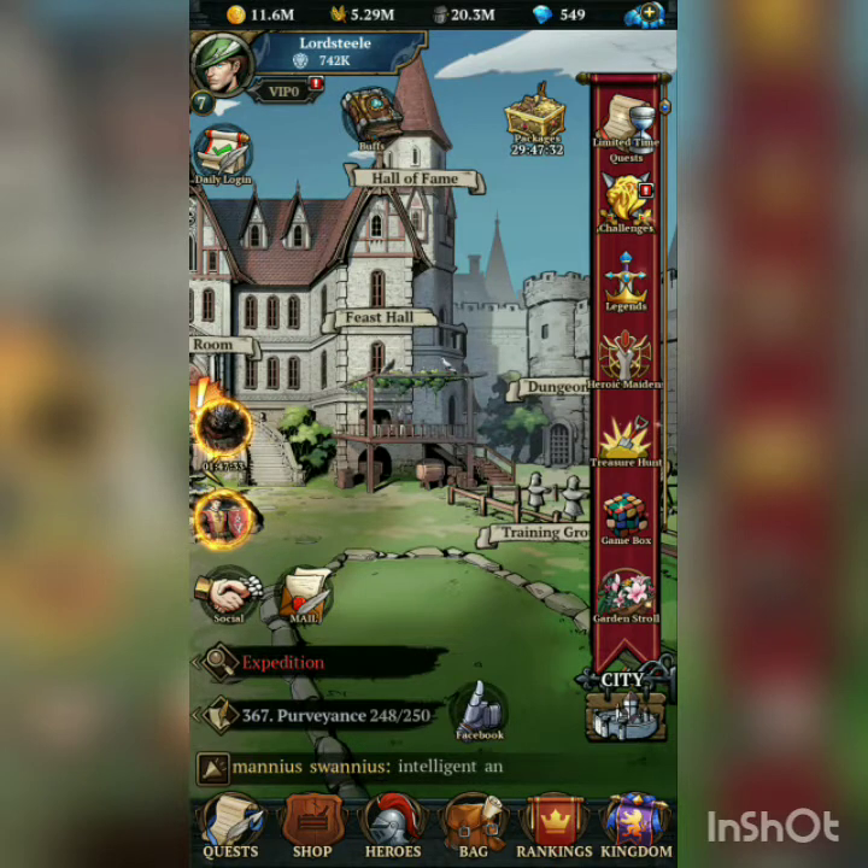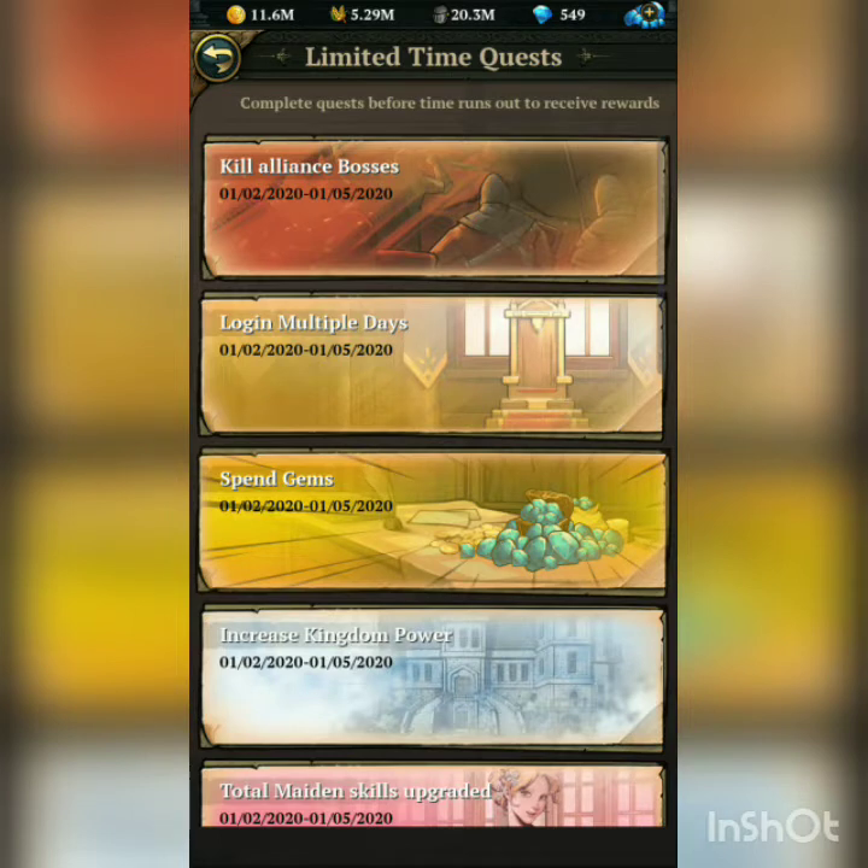It changes every couple of days — right now it's going from the second to the fifth. Then there's Increase Kingdom Power. Your power — I think you can find it in your boss menu and it tells you how much it has. When you increase your heroes it goes up, when you increase your maiden bond it goes up, and when you increase your child bonds it also goes up.